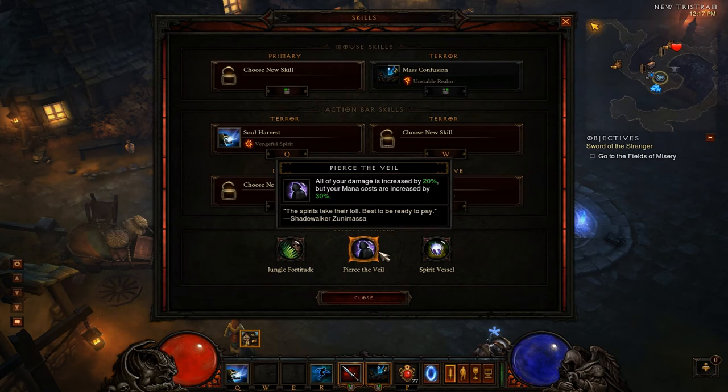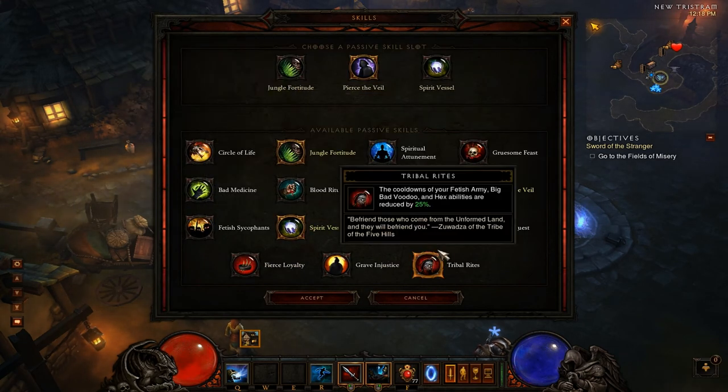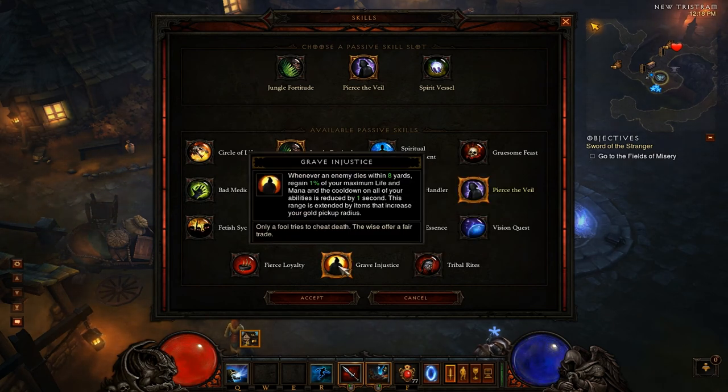If you'd like to use Mass Confusion, I'd recommend the Grave Injustice passive: whenever an enemy dies within 8 yards you gain 1% of your maximum life and mana, and all cooldowns are reduced by one second. The range is extended by items that increase your gold pickup radius. Eight yards is extremely short — essentially melee range — so without gold pickup radius bonuses, Grave Injustice isn't very useful unless you're always next to enemies. But stacking gold pickup radius can extend it dramatically.